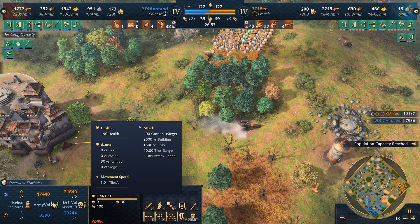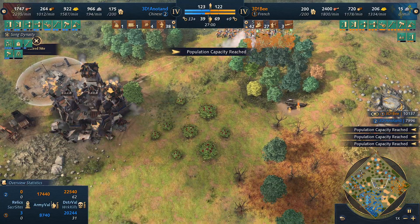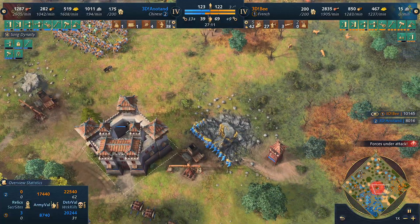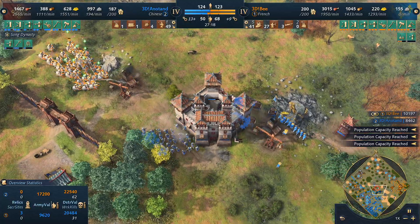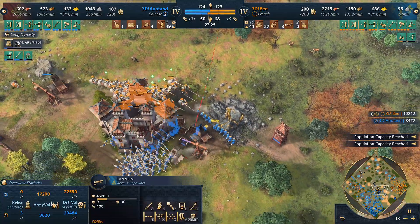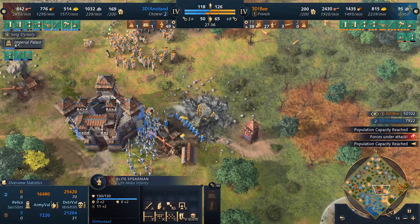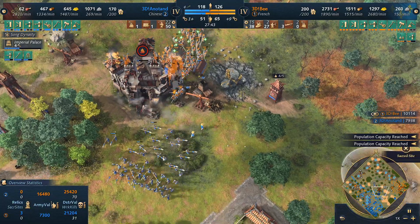That keep will not last much longer — no way to protect it. 3DB could potentially go for sacred sites. Tithe Barns are coming in for Anatan who has three relics, while 3DB is ignoring relics since he's got trade. A lot of villagers on the gold now — Anatan is going to struggle for gold soon. Nest of Bees get a couple of shots off the cannon; the knights charge in to snipe a Nest of Bees but cut down a few spearmen too. The archers are elite now against elite spearmen. Three cannons will take care of the keep, leaving these villagers exposed. The ram coming out won't last very long.